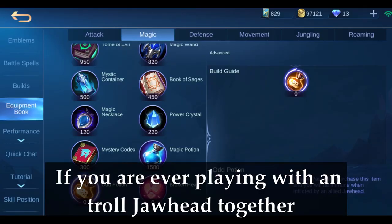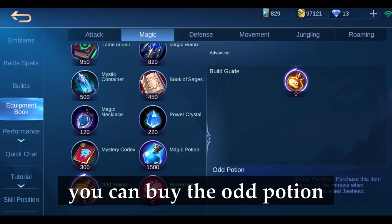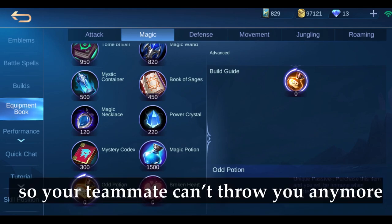If you are ever playing with a troll Jawhead, you can buy the odd potion so your teammate cannot throw you anymore.